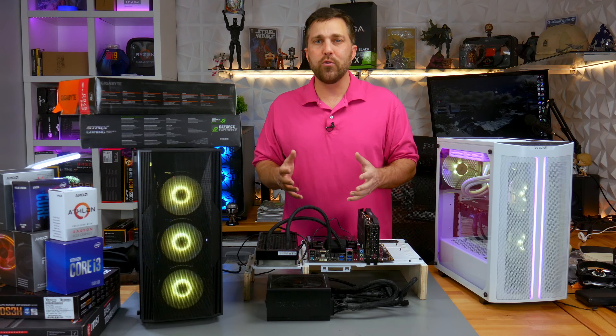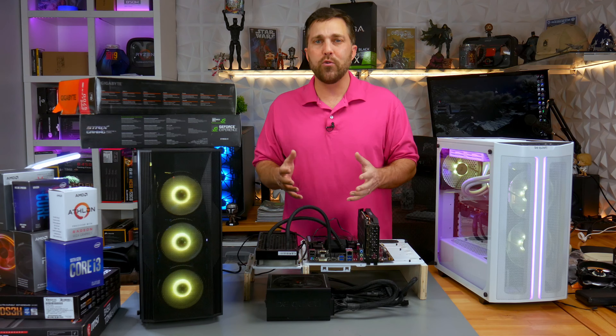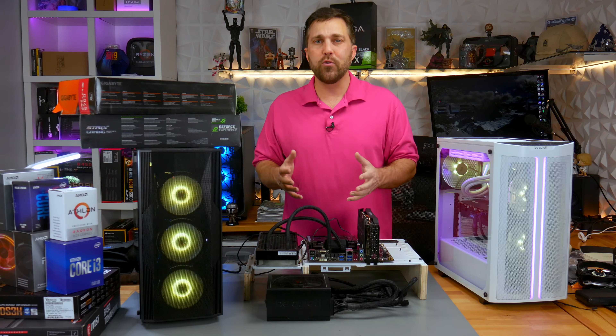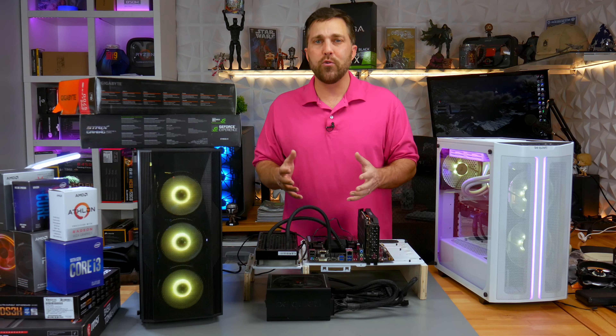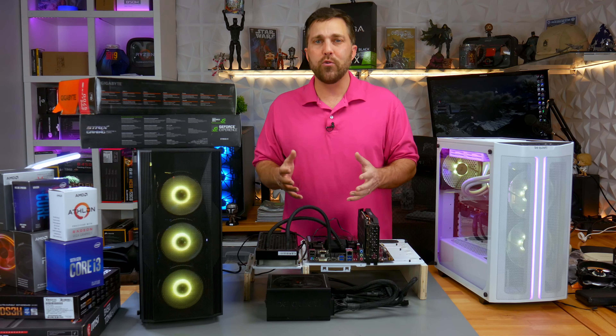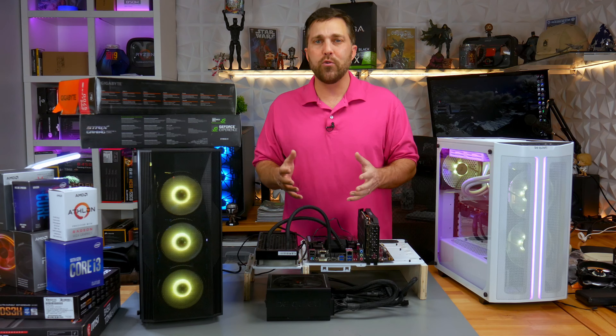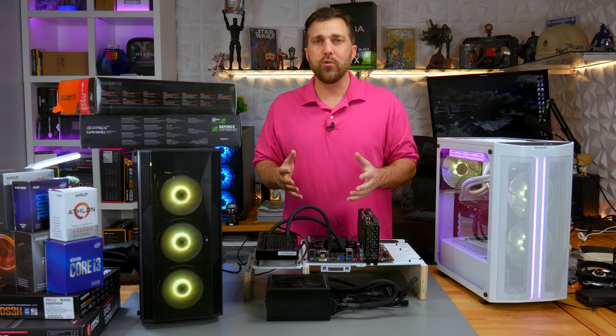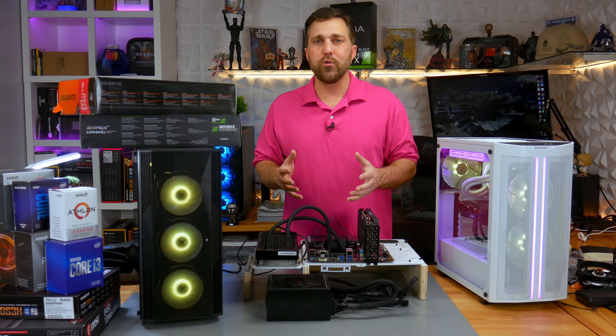I selected this mission because first-person combat is where I really want good FPS. If FPS dips when walking or driving around the open world I don't really mind, as long as it doesn't get choppy. But here in the thick of things I want higher FPS — and I'm not getting it. As AI demand picks up we start to see a CPU bottleneck too; GPU usage drops because it's waiting on the CPU to render frames. So we have a double whammy with this system.